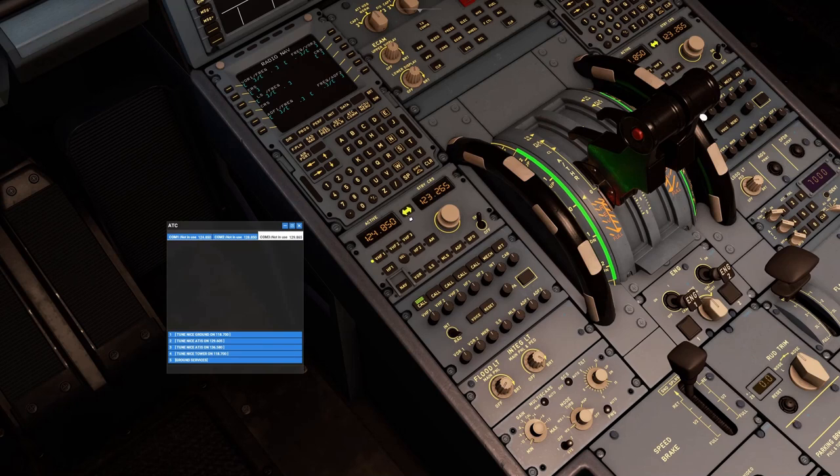You can store roughly six frequencies across VHF1, VHF2, and VHF3. This is really handy for those flying on VATSIM — you could enter delivery, ground, tower, departure, center, and other frequencies in advance. All you'd have to do is switch and press the transfer button to change frequencies quickly.